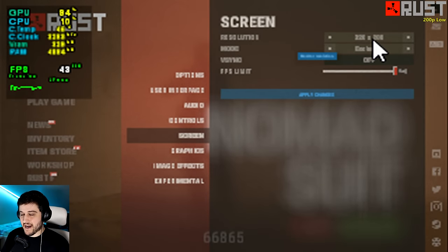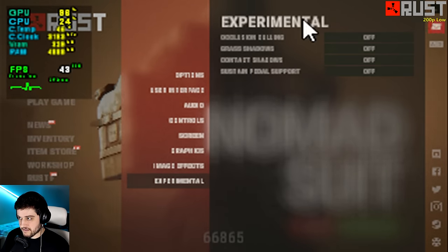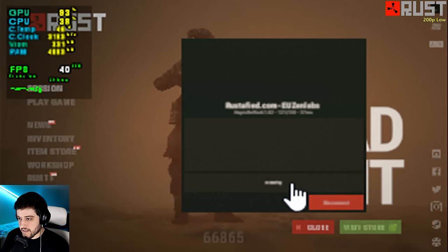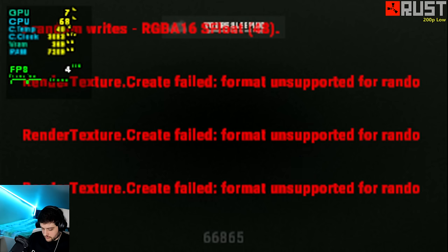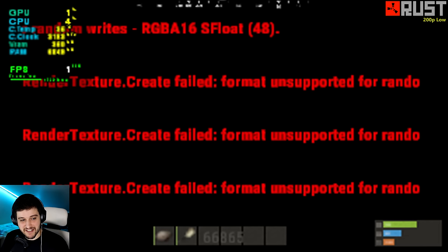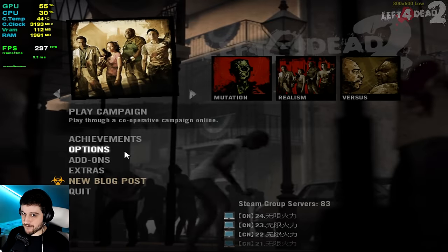We're playing Rust now at 320 by 200 resolution — that's 200p. Of course we're using the lowest settings possible with everything turned off. It's been 10 minutes — it's basically a black screen with 12 or 18 FPS. It stutters. Left 4 Dead 2 — it should be playable. I really hope it is.